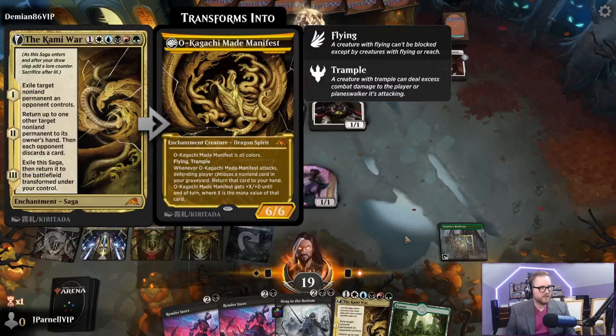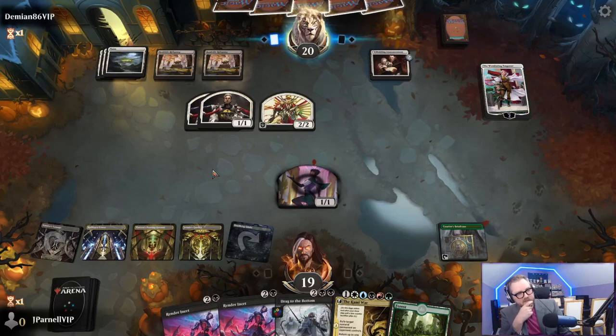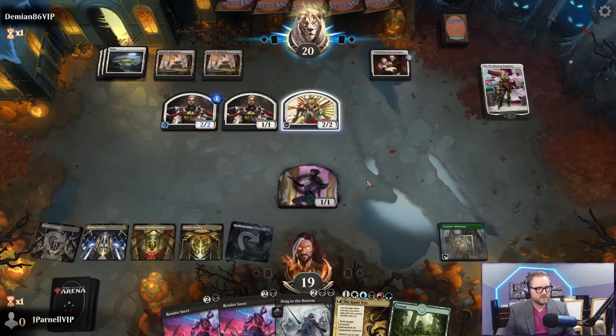The Kami War is probably going to exile the Wandering Emperor. I wish this was an instant - this card would be kind of nuts if it was an instant, though I'll be perfectly honest. It's pretty good as is. Gains first strike - that's fine, we'll take five. We'll trade with this while we can.